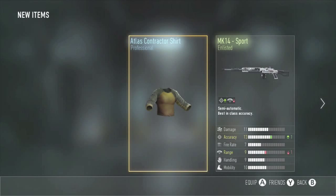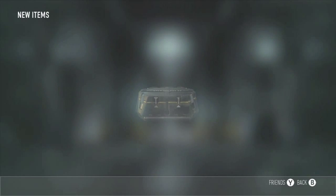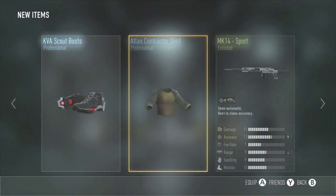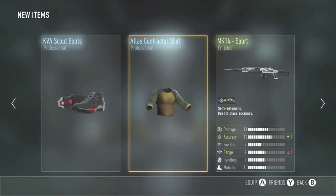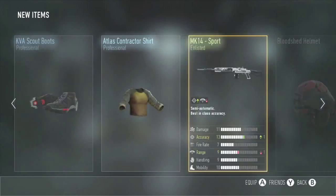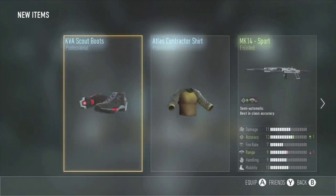We got a pretty ugly shirt that I'm going to get rid of, and an MK14 that I will also get rid of, so that's a good way to start it off. Some boots, and that's it. So sticking with the theme of bad stuff, we started off with two bad supply drops. Talk to you guys when I get the next ones.